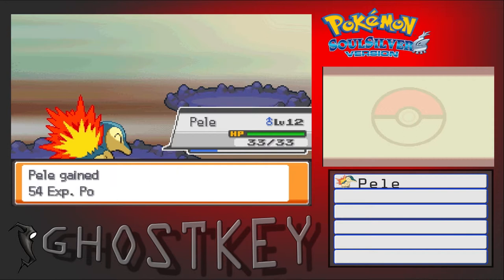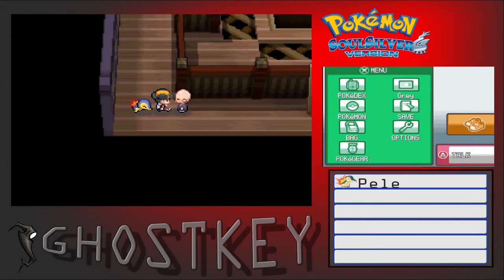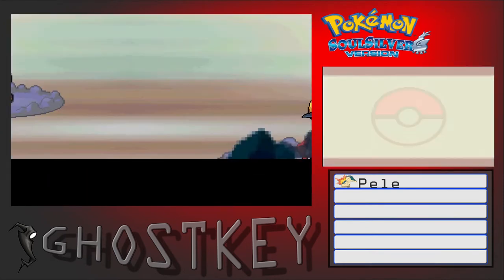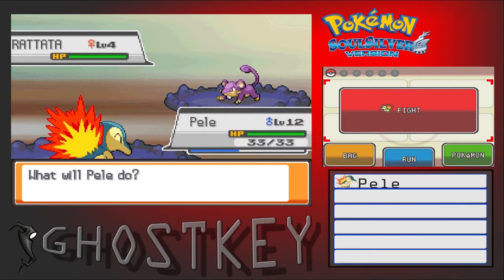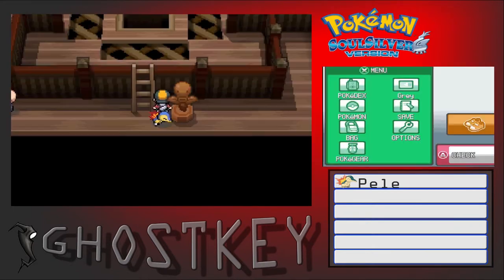Psychic gyms are usually like seventh or eighth. In this game they have Morty as the fourth gym, which is ghost, and ghost kind of falls in that same category. In Platinum with Fantina, depending on whether you're playing Platinum or Diamond and Pearl, it falls either in the beginning category like third or fourth gym, or seventh or eighth where you have to come back.